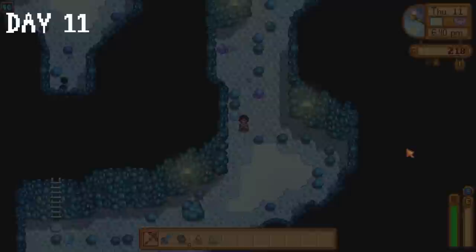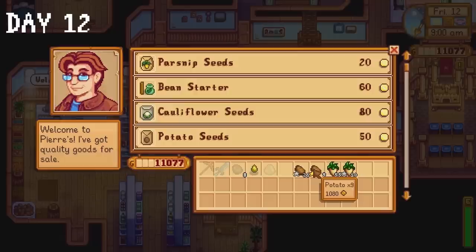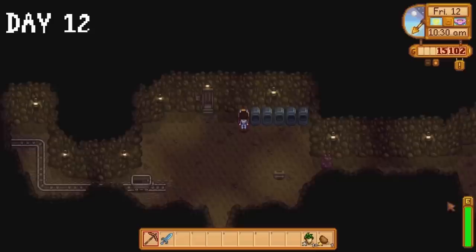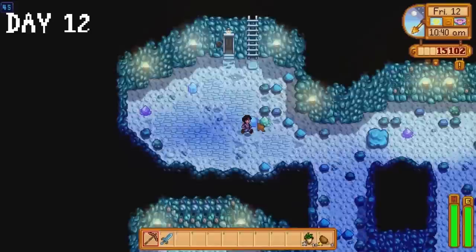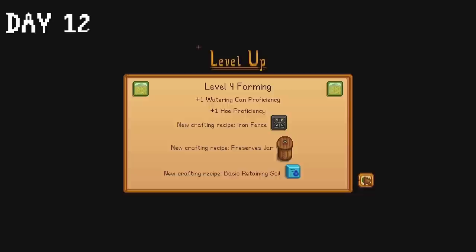On day 12 all our hard work was absolutely worth it — all our parsnips and potatoes are ready for harvest. I sell most of them to Pierre earning around 15,000 gold. With energy full and spirits high we spend the rest of the day in the mines before returning home around 1am. We reach level 5 in farming, but we unlock quality sprinklers at level 6 so this might become an issue very soon.